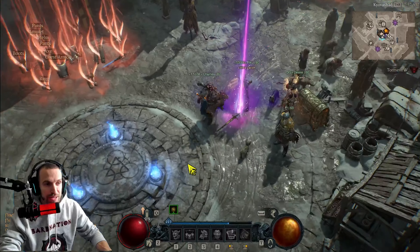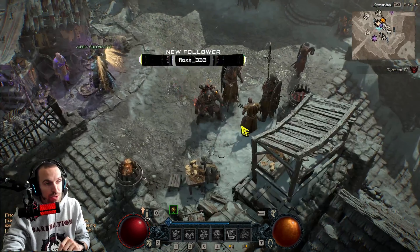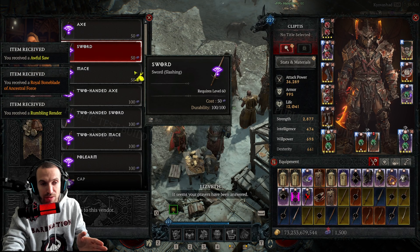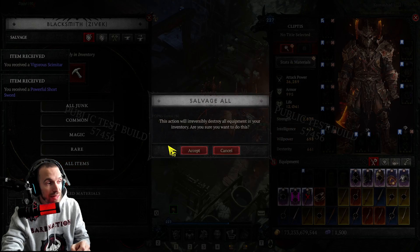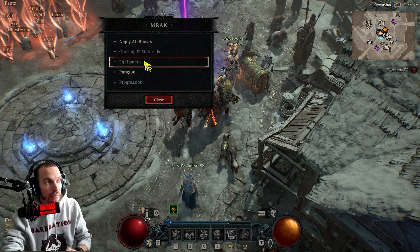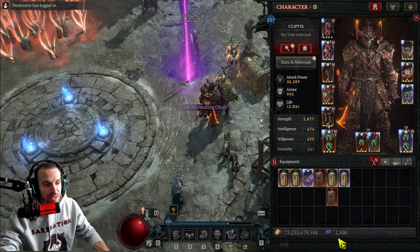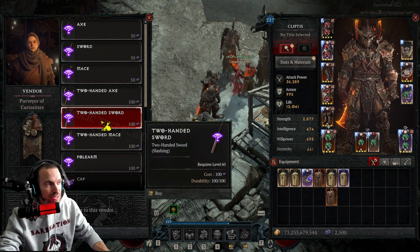Here's a workaround on the PTR for getting GAs. You go to your obol vendor. Obols do have a chance to get GA items, so you gamble away and hopefully you'll find something. If you don't, salvage or drop it on the ground. Then go right back over to Mrak — go to crafting and materials, which grants obols. You'll be maxed again, perfectly capped at 2500. Come back over and just gamble away to see what you can find.